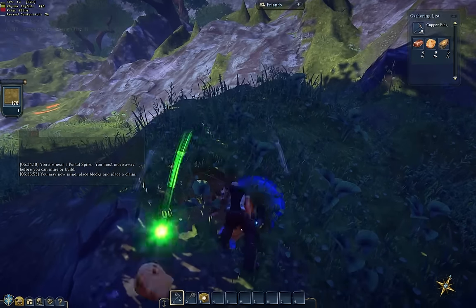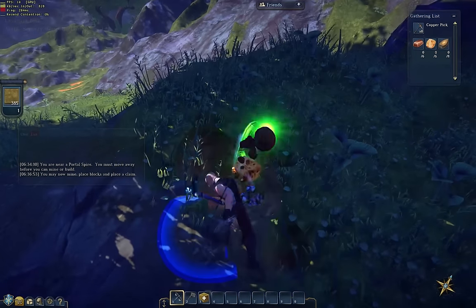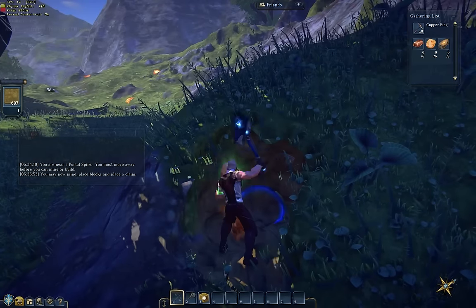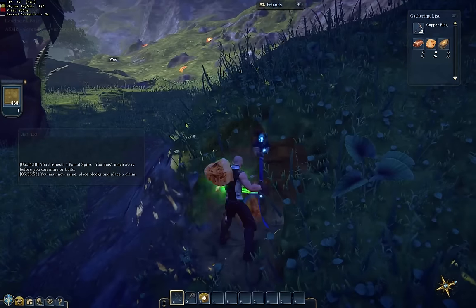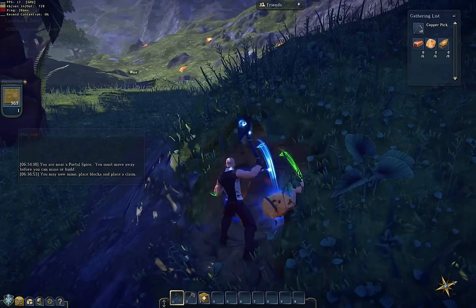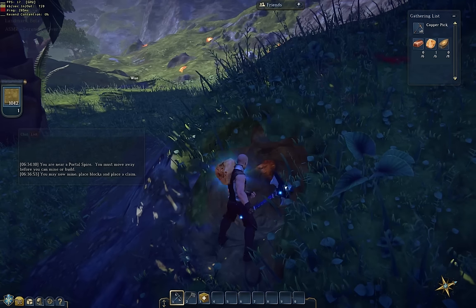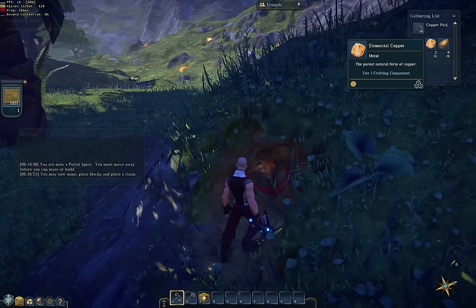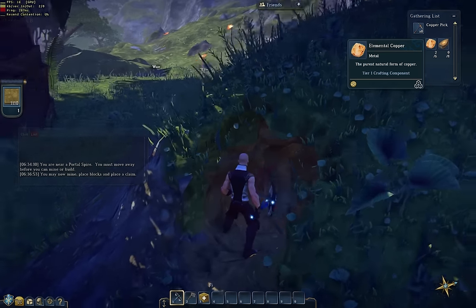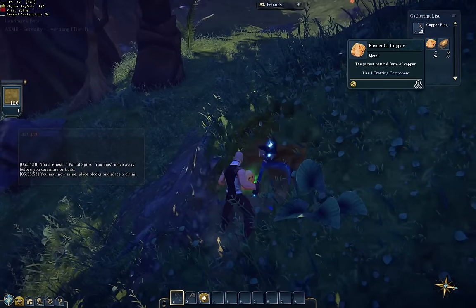Generally what you do is you'll dig down and you'll find usually at the end something a little bit special. Just some of the resources that you want to collect. I thought I was digging copper — elemental copper, that's what you want. That's the stuff that's at the end of the vein of metal. There's still a bit more there. Usually down the bottom you get those good bits.